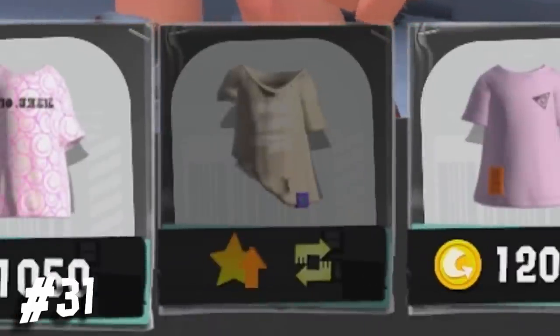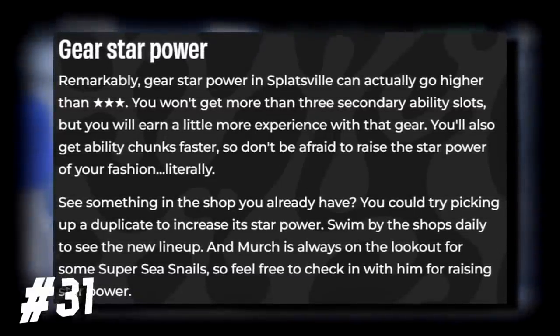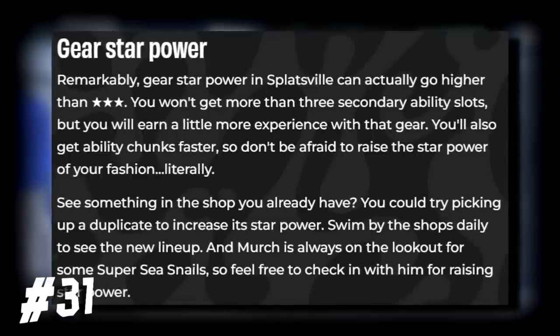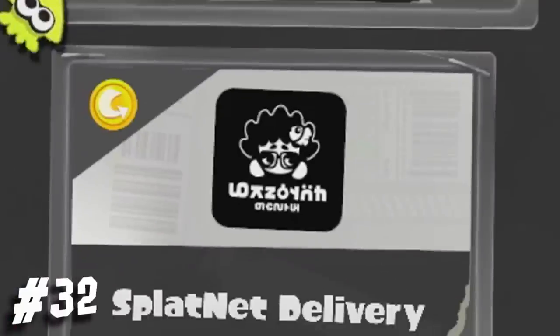Because of the new feature they're adding into this game — gear star power — which will allow you to get ability chunks faster, you can also raise that star power by trading super sea snails with merch. Speaking of merch, right here you can see an icon of Annie and Moe on the button that says Splatnet Delivery. It's so cool to see the classic characters return in a way.